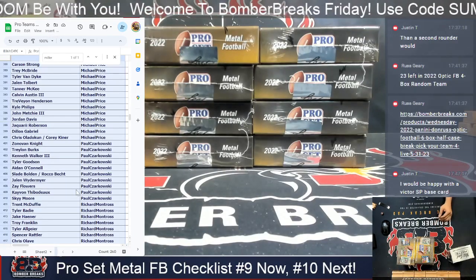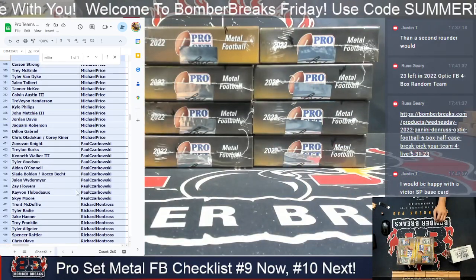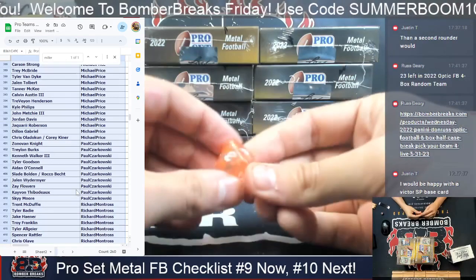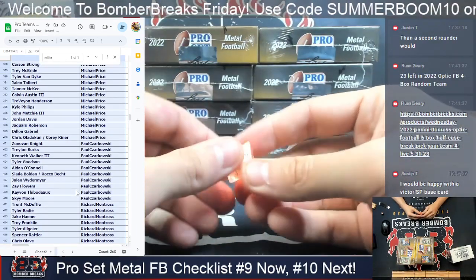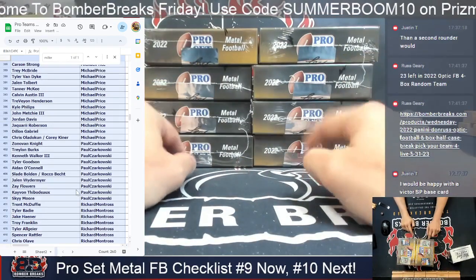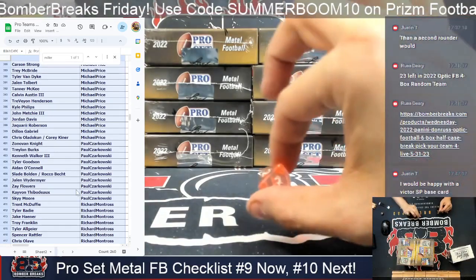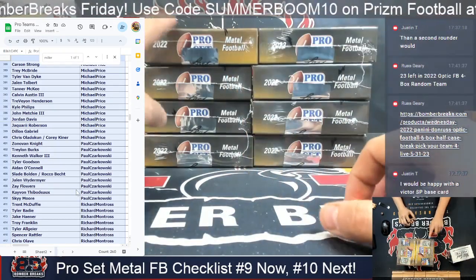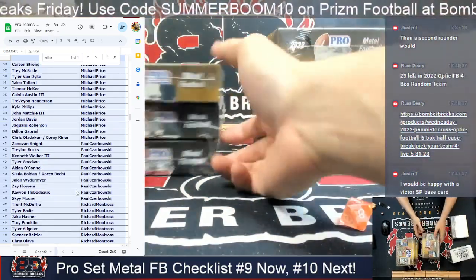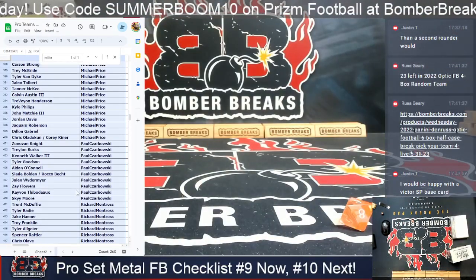I do have an 8-sided die. Where is it? There it is, hiding. 8-sided die on this one — 1 through 4, 5 through 8. 1, 2, 3, 4, 5, 6, 7, 8. The roll was 3. 1, 2, and 3 — it's going to be this guy. I'll just keep these to my left since we're going to have another one of these right next. Down to Richard with Olave.